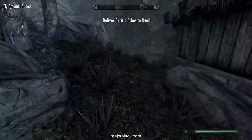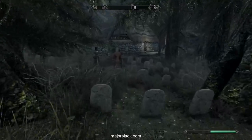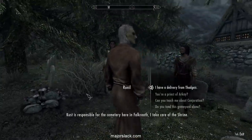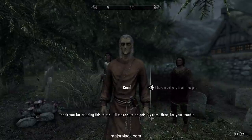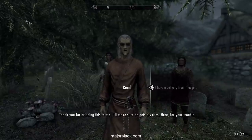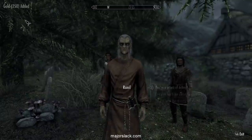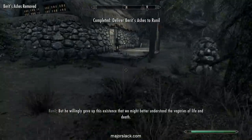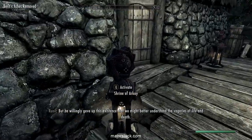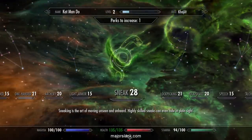Pick up some fly amanita here and go around the back to the priest. Tell him you have the delivery from Thakir and he'll give you 250 gold. Cha-ching! While we're here, go over to the entrance to the Hall of the Dead and use the Shrine of Arkay — it'll give you an extra 25 health which we desperately need.